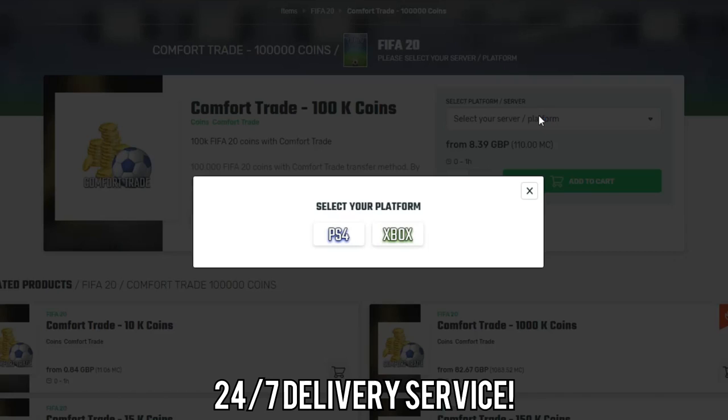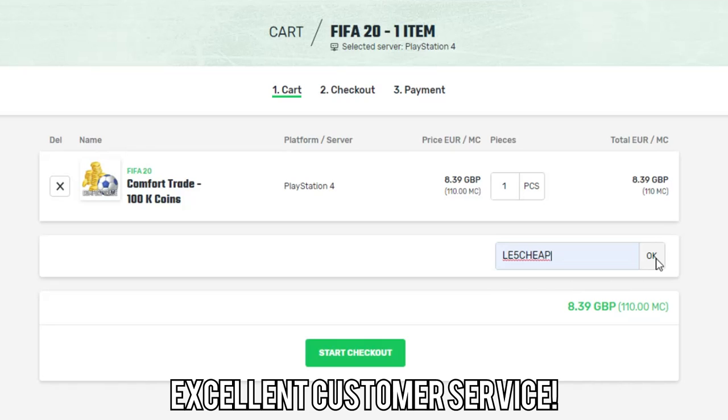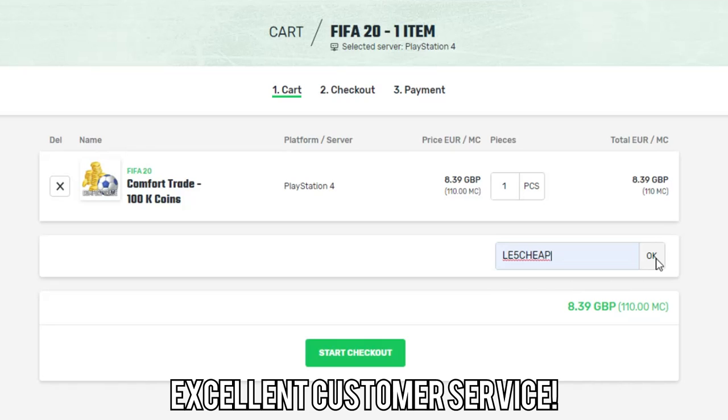If you want the cheapest FIFA 20 coins with a ban-proof system, make sure to go and check out Mule Factory. I've left a link in the description. If you use the code LE5CHEAP at checkout, you will get yourself a 5% discount.